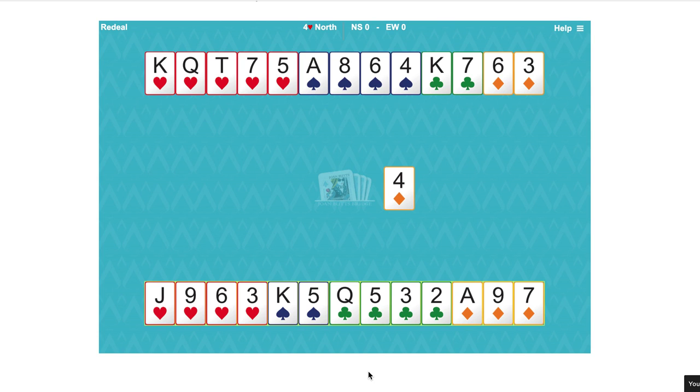Counting our winners and losers: we've got one winner in diamonds and only one loser because there's a doubleton here and we can trump that third diamond. In clubs we're missing the ace, so there's one loser. In spades we're missing the queen and jack, so there are two spade losers, but they're not losers because of the lovely doubleton in the south hand. That's why shortages do add to a hand's value when there's a trump fit.